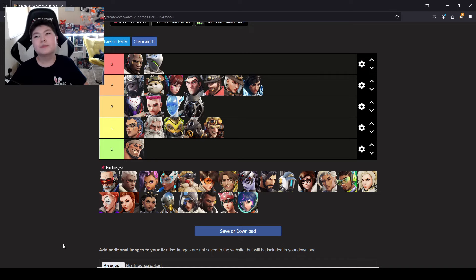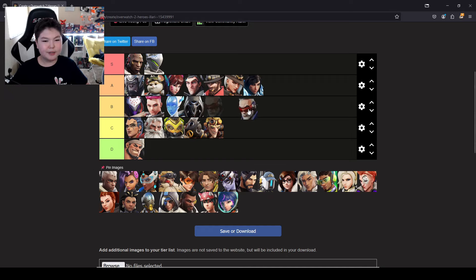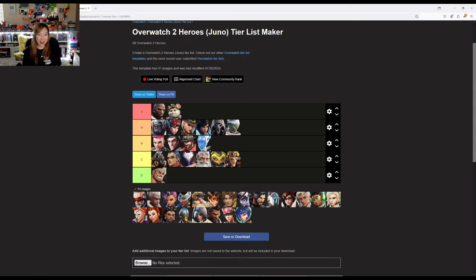Soldier 76. He's all about aim and positioning. If you've played FPS shooters before, he won't be too much of a struggle. He's very standard — like a stock FPS character. He can't do too much even if you master him, but there's not too much to master. For now, I'm going to put him in D. His aim still takes skill, and he has a healing ability useful for the team, but compared to other characters he may take less skill than most. He's going right behind Junkrat.